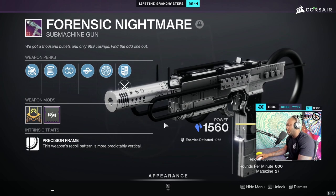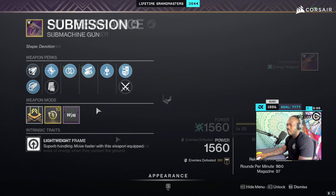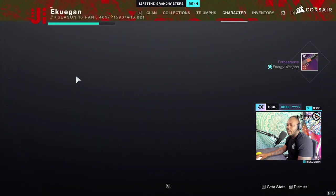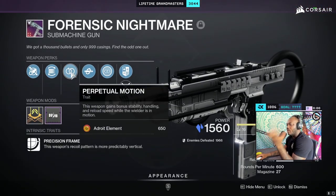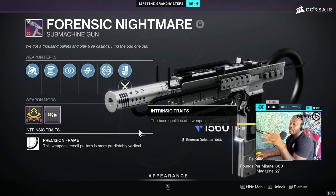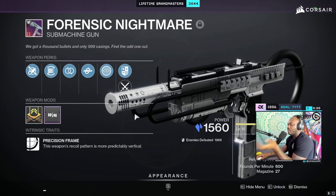Generally I have Fluted Barrel, Flare Mag, Perpetual Motion, and Kill Clip on it. I don't even have the enhanced versions — these are just the generic versions. I've been using it a little more in endgame, trying it out and liking it. So if you have this SMG and don't know what to put on it, this is what I'd recommend.